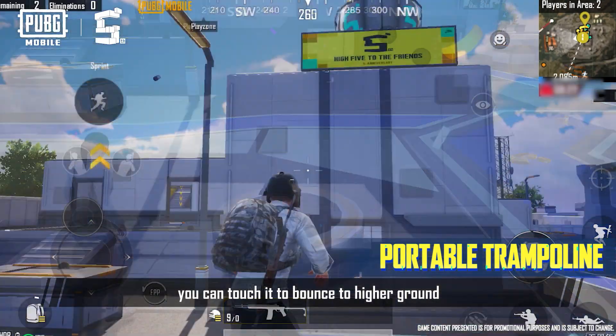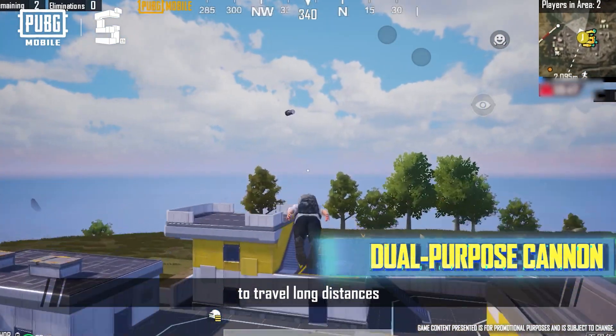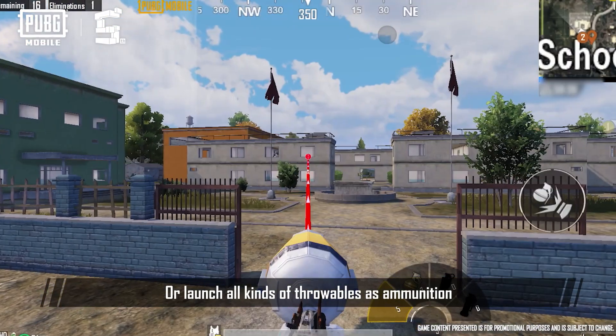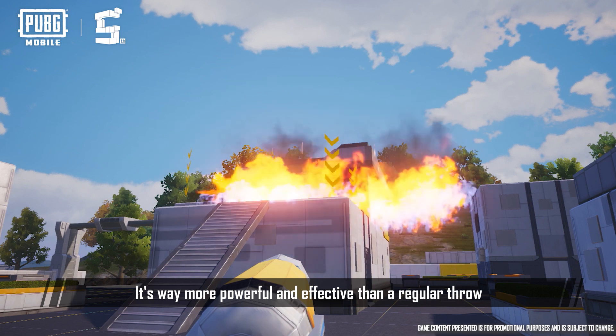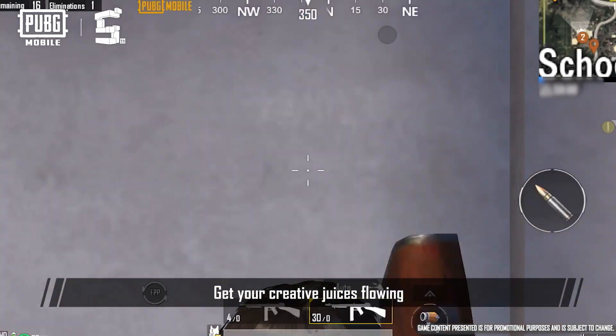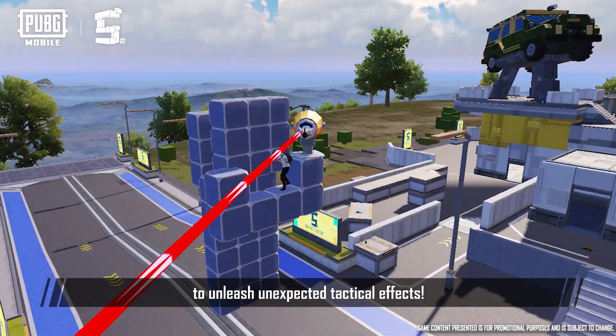After placing it on the ground, you can touch it to bounce to higher ground. Players can launch themselves with the Dual Purpose Cannon to travel long distances, or launch all kinds of throwables as ammunition. It's way more powerful and effective than a regular throw. Get your creative juices flowing and come up with different combinations to unleash unexpected tactical effects.